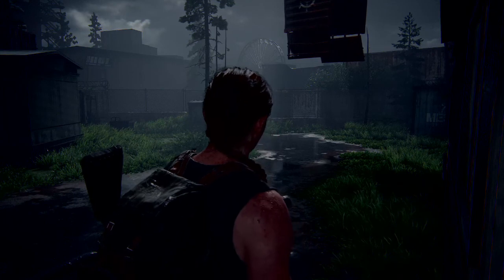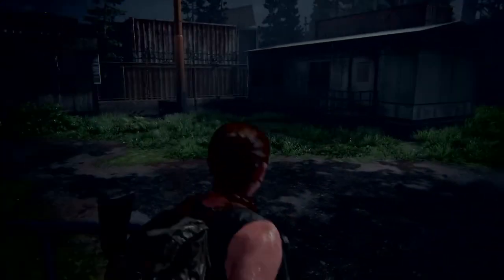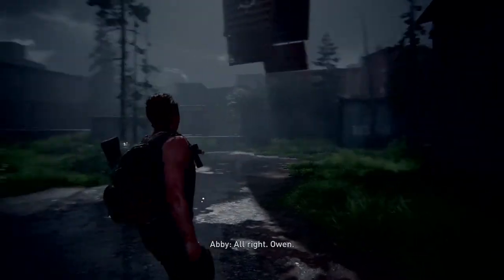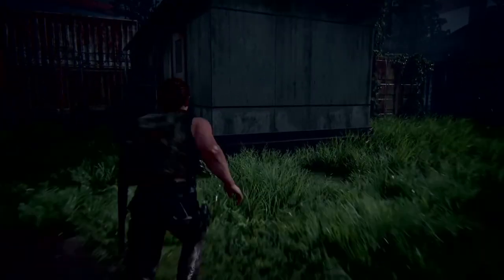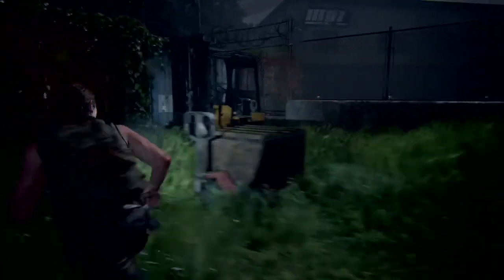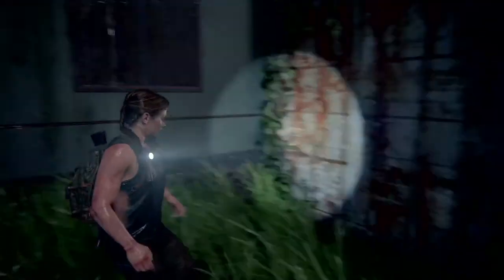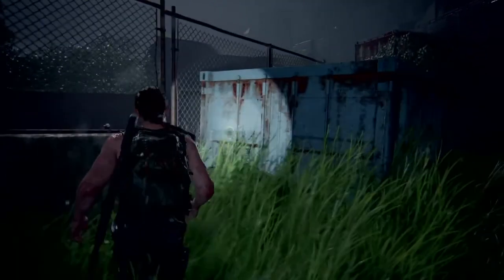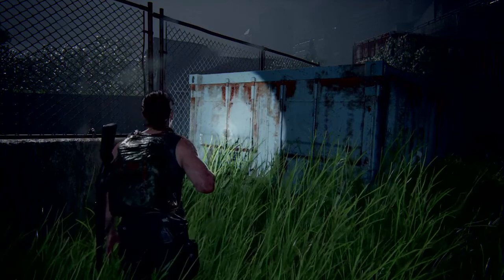Welcome back to Game of the Goons and another episode of Last of Us — I think we're on episode 30 now of Last of Us Part 2. We've just dropped Lev and Yara off, and we're on our way to the coast as Abbey. I think this was locked but I want to double check — it was — so onwards to the coast. Just want to have a quick look around this area as well.